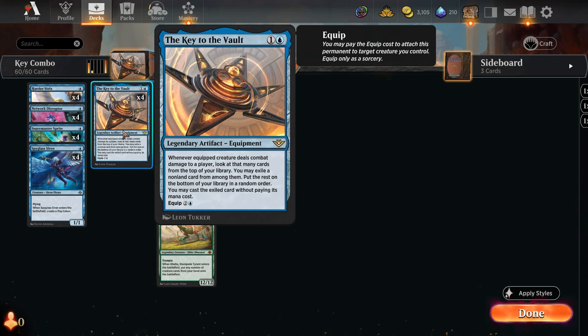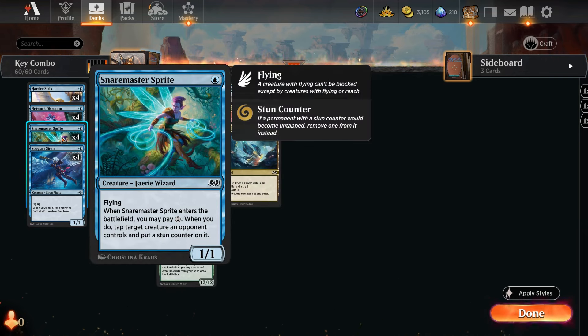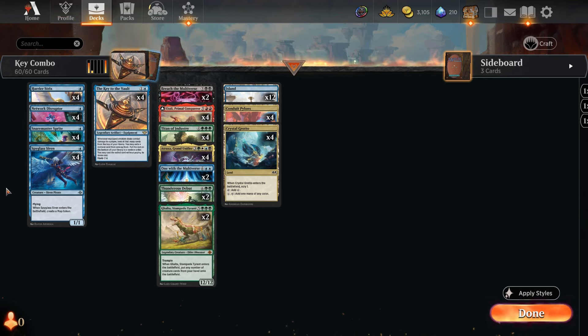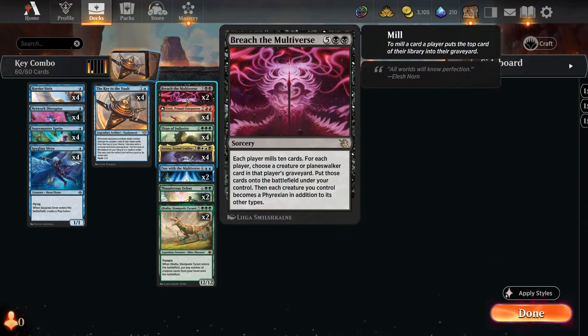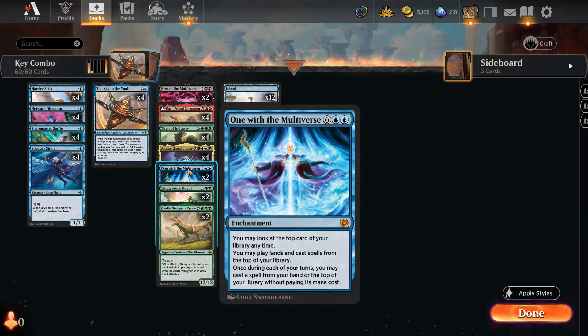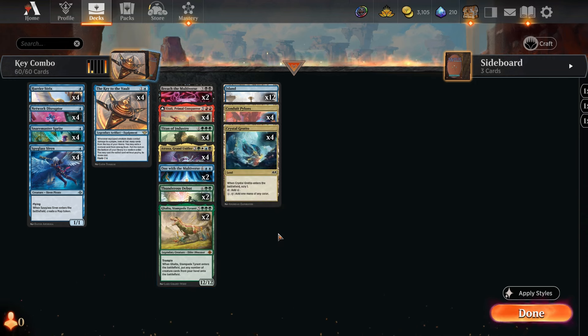I'm not sure this deck is particularly broken, but it is funny and actually quite powerful potentially. The idea is to play a flyer on turn one — we've got Spyglass Siren, Snare Master Sprite, Network Disruptor, or the new Harrier Strix — then play the Key on turn two, equip it for three on turn three onto our flyer, attack, and hope the top card is one of the big spells we can cast for free. We've got Breach of the Multiverse, Atraxa, Titan of Industry, One with the Multiverse, Thunderous Debut, and Galta.